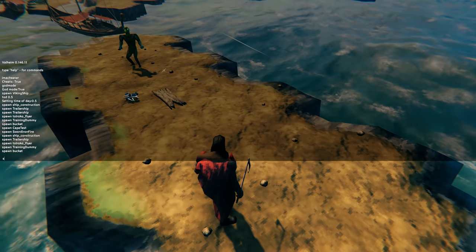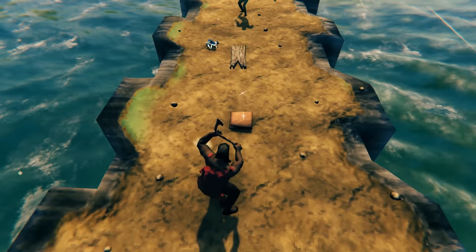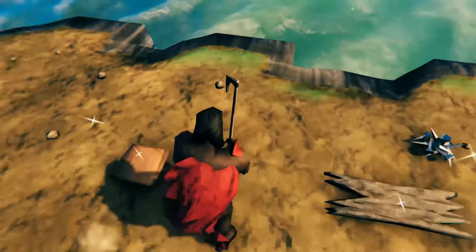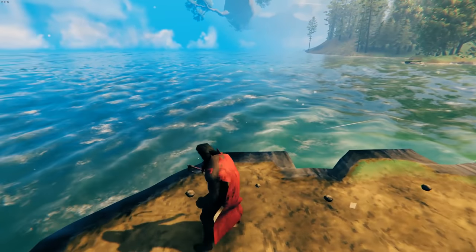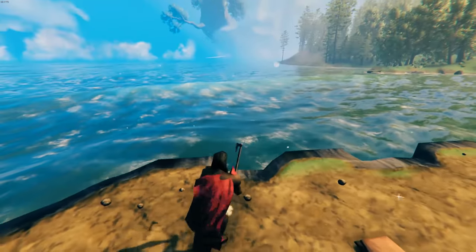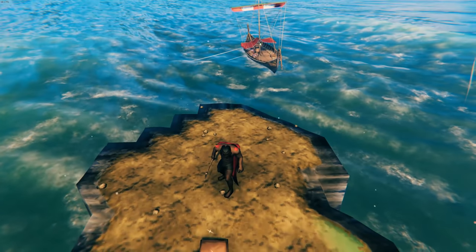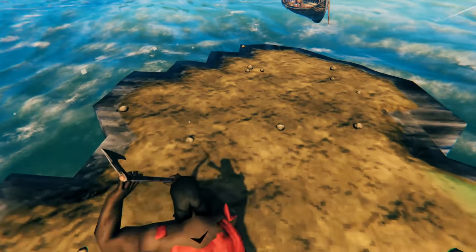The next thing is something I'm currently wearing — it's called cape_test. It looks rough on my back, but that's just the object. I think this exists just for them to test out capes — the physics, models, and so on. It's clearly in a broken state, clipping through my shoulders, and it doesn't flow because it's clipping into my character. It's probably an earlier version or just what they map textures to when testing how it looks in action.